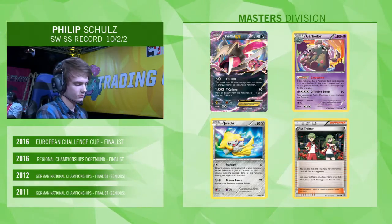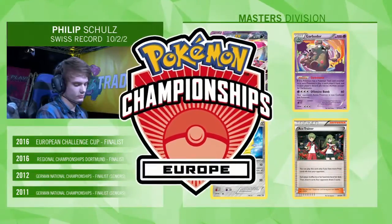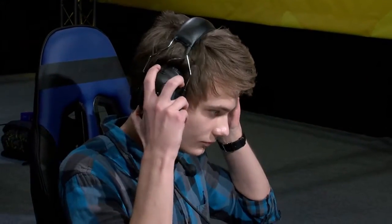He's back into the top eight with a huge list of accomplishments. One of the big factors in this matchup against the Volcanion EX deck is the Garbodor. Philip plays a 3-2 line of Garbodor and also plays four Floatstone, so I'd be very surprised if we don't see that get out in the early turns — that's going to be what he looks for.